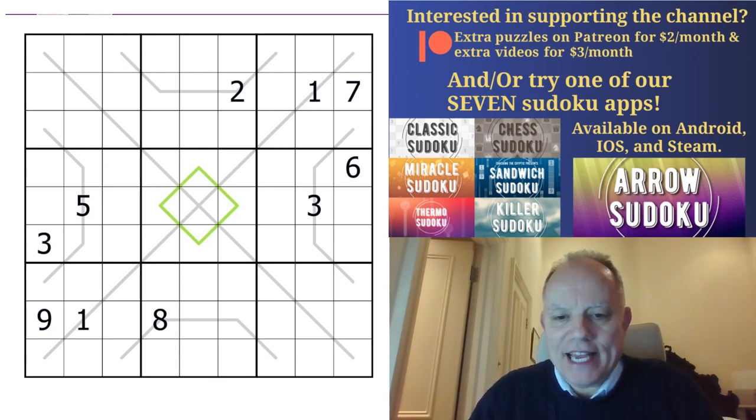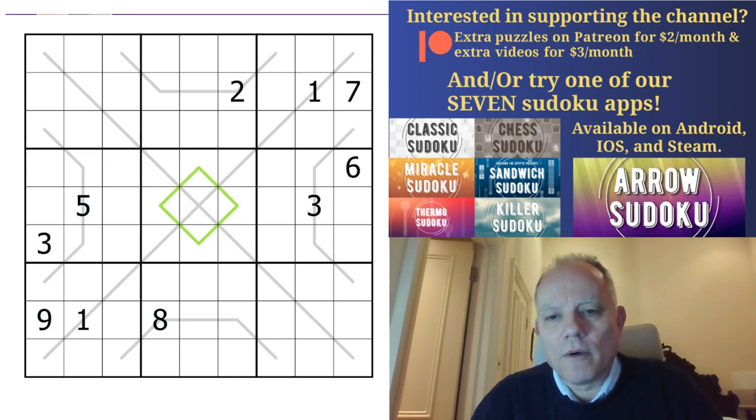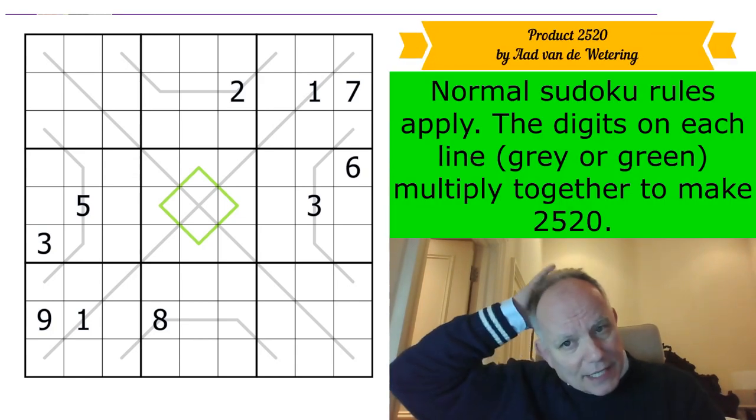Don't forget that on Patreon you can still enter our quite approachable sudoku hunt for another 11 days or so. There's loads of other content there on Patreon as well, including Simon tangling with Fistamafell more than once. Also do check out our Discord — always stuff going on there. We've got merchandise, apps, Sven Sudoku Pad — all in the links under the video. But the first link is to this puzzle, and the rule set is...